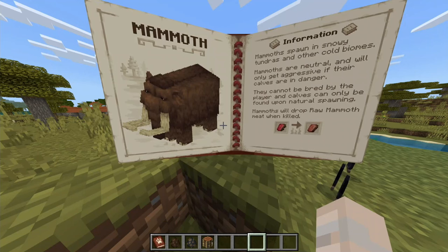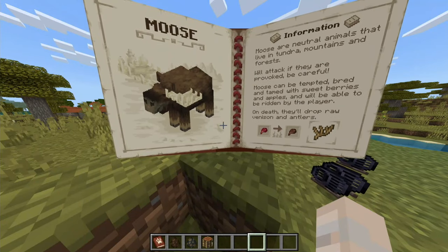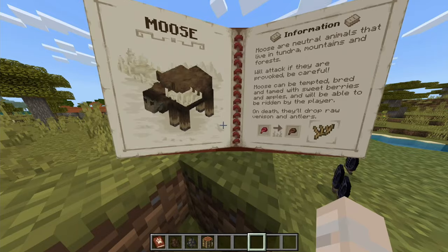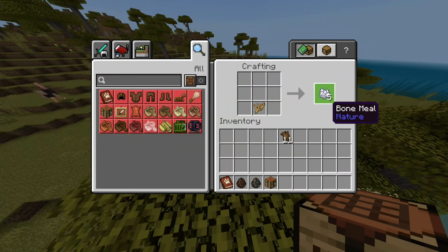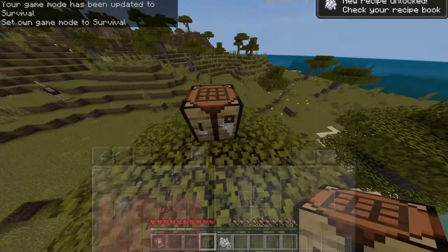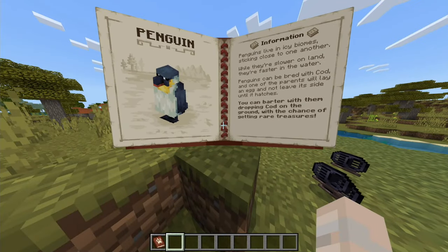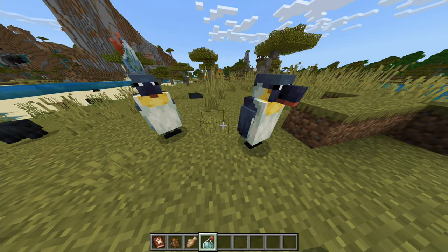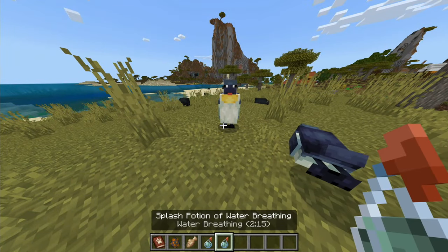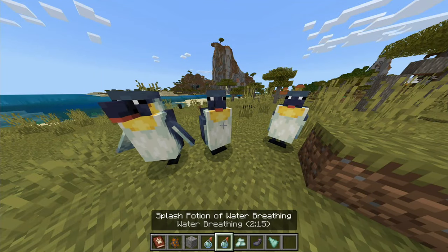There's a mammoth — what the?! There's a moose you can get food from, and antlers, which give you a bunch of bone meal in the crafting bench — a way to farm bone meal I guess. Penguins — you can barter with them by dropping cod on the ground.